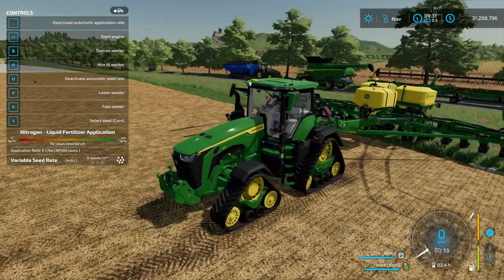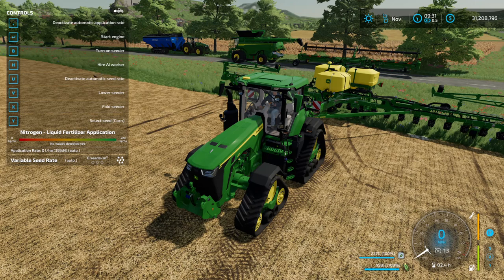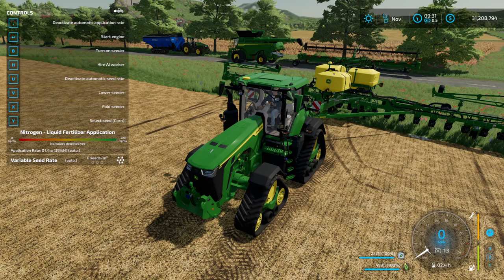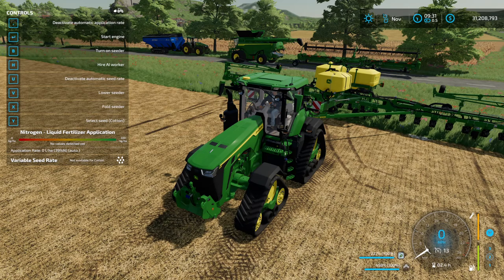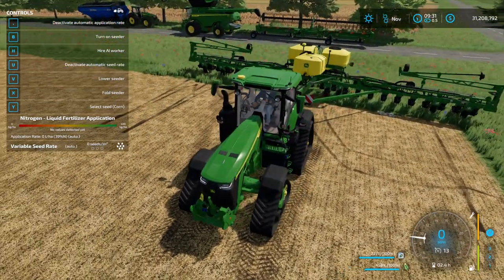As you can see it has exactly the same options as the other seeder — it will do variable rate seeding and apply the correct amount of nitrogen as we go. Not all crops with a planter require variable rate seeding: sunflowers and corn do, soybeans do, sugar beet does, but cotton for some reason doesn't — cotton will just do its own thing. So let's get started with this field.